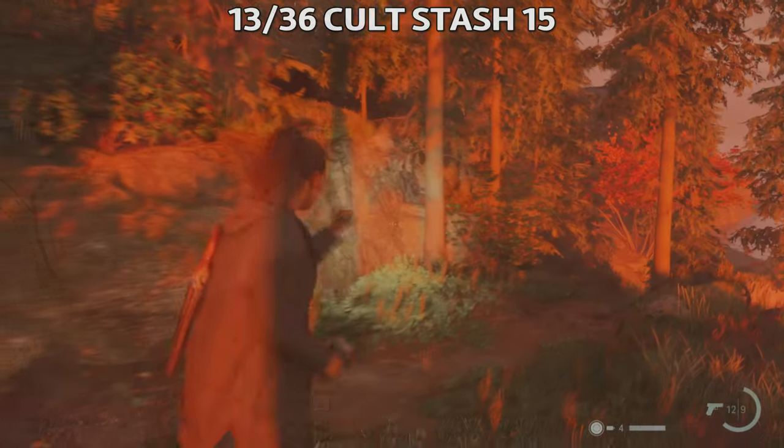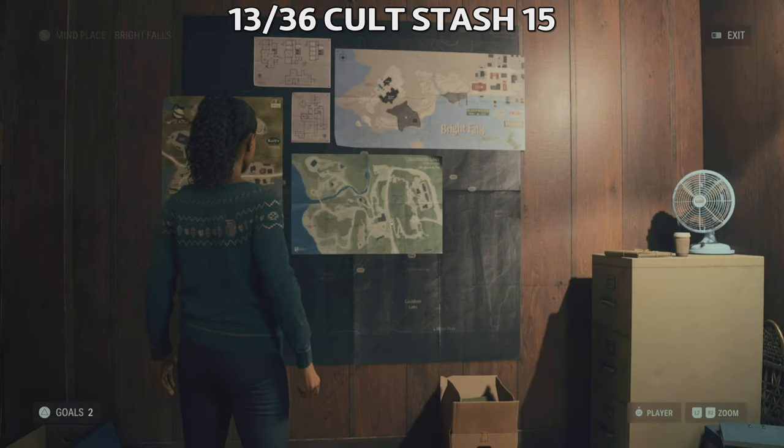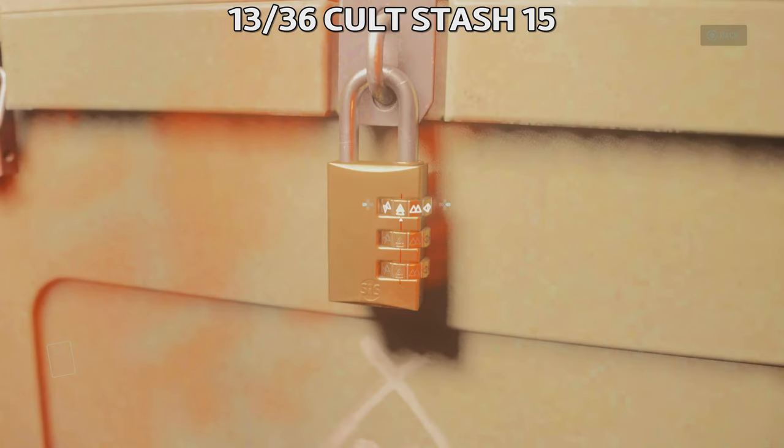Next is Cult Stash 15, our 13th collectible, slightly north of the main path past the break room just before the path splits into two. The code is found on the rocks — follow the direction of the arrows for the order. I'll leave you with the order of the arrows as well as the symbols and the location on the map where you're gonna find them. It's quite easy to crack this code.